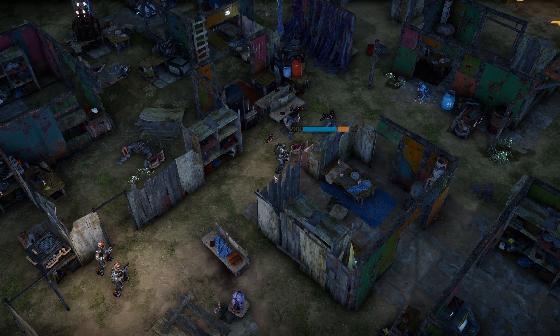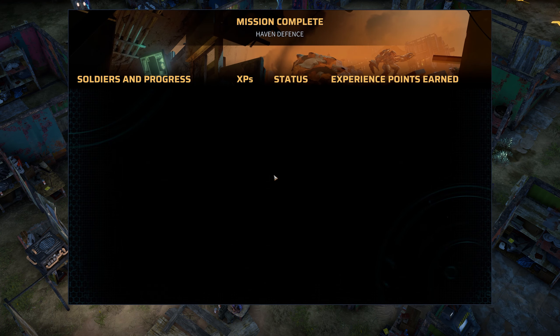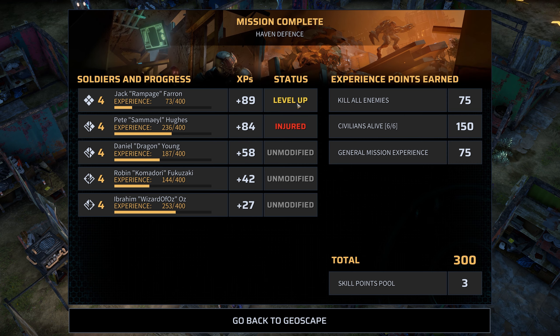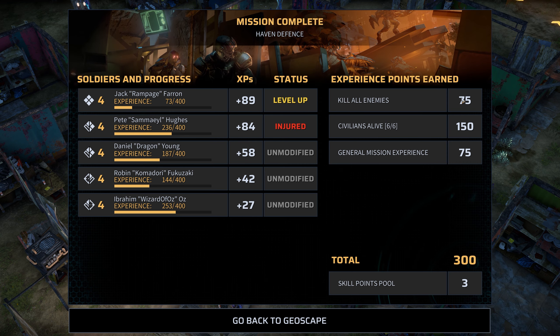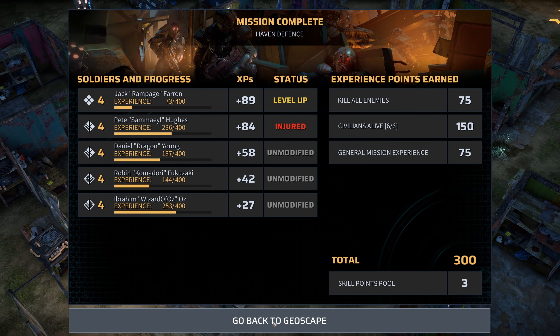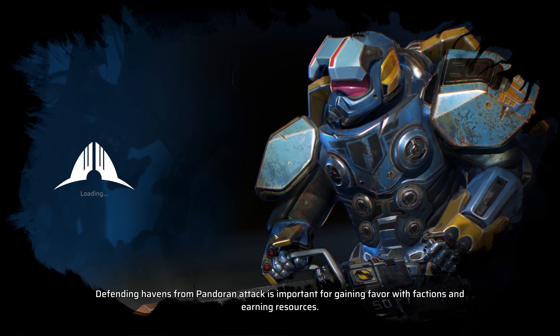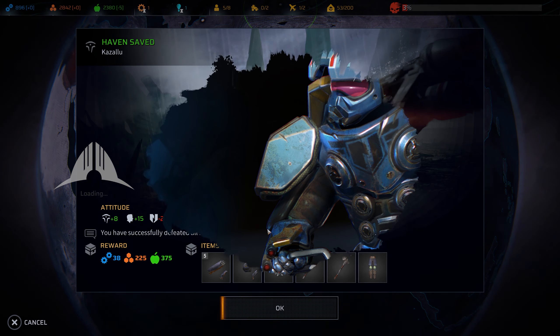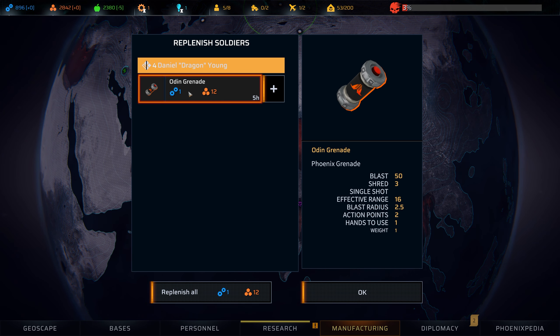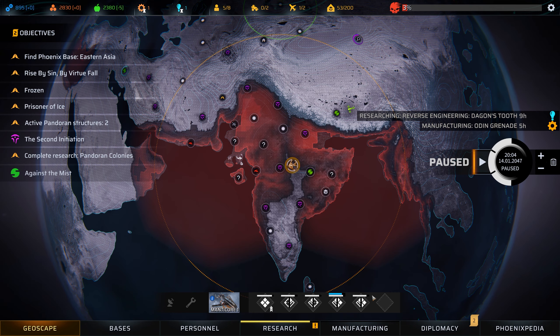Mission results: one of us is injured, we got a level up, we killed all enemies, and all civilians are alive — though I honestly didn't even see the civilians. This is obviously one of the easier missions. We recovered a lot of things — some weapons, some armor — and got the mission rewards. The factions are happy with us. We used a grenade so we can replenish it — manufacturing things takes tech and material. Replenish all — good.